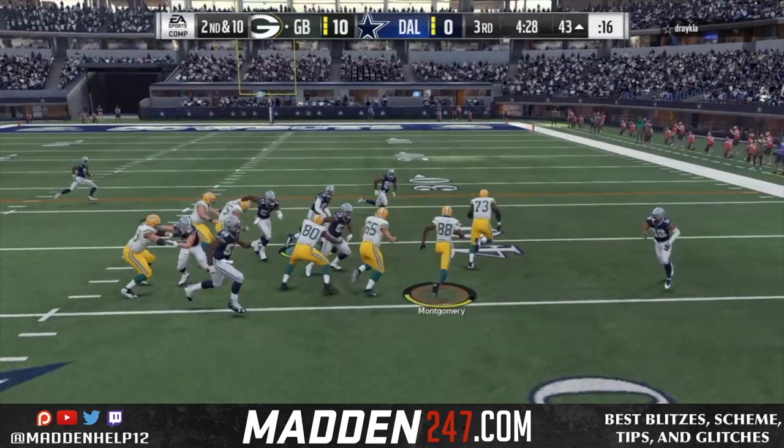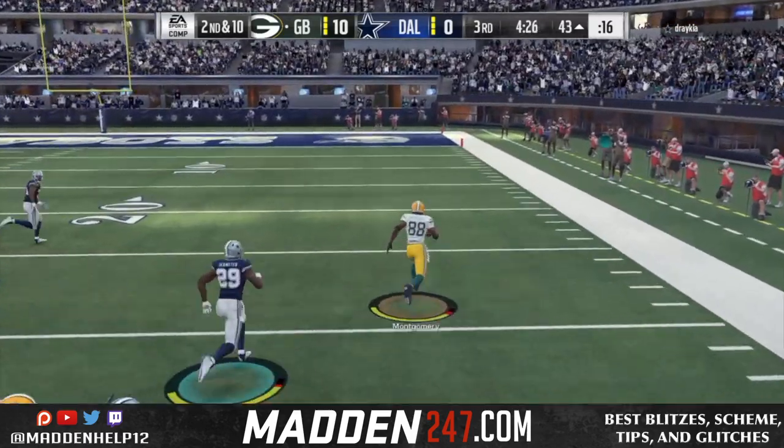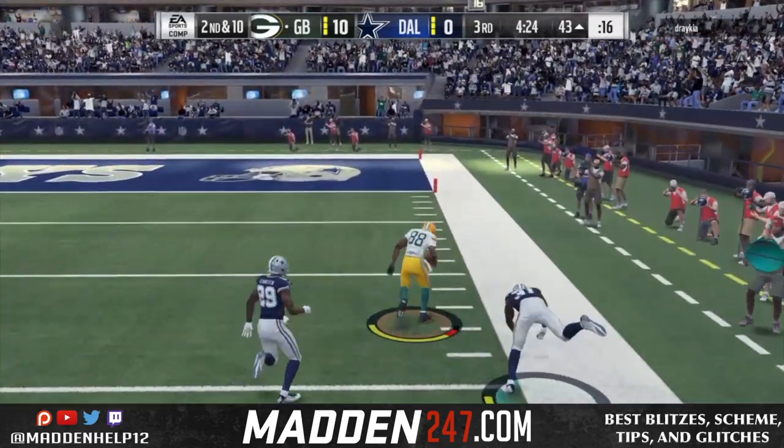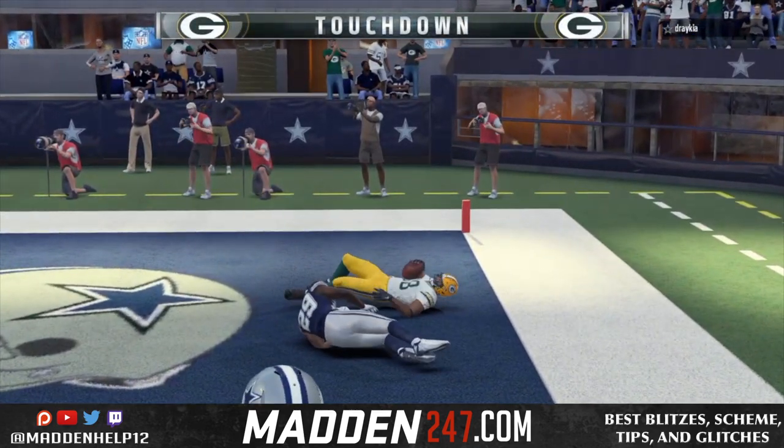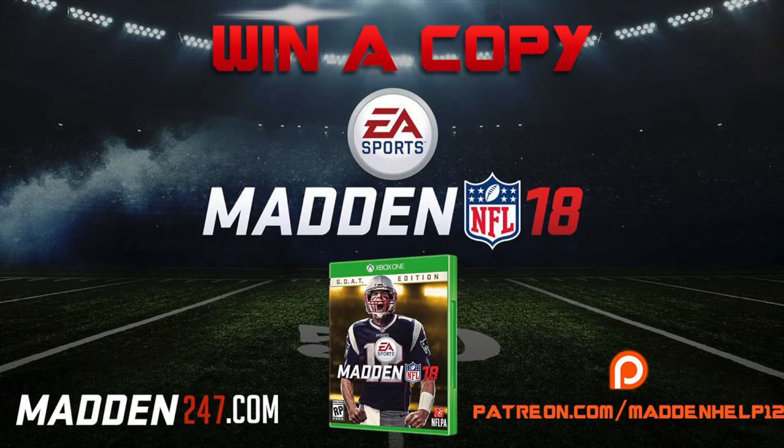The best way to run the strong power, though, is to the left because we have those extra blockers. But you see we can get outside on the right if they do not have people containing out there. So mix in the strong power with the counter out of pistol bunch tight end — two of the best plays back from Madden 15, dominant again in Madden 18.